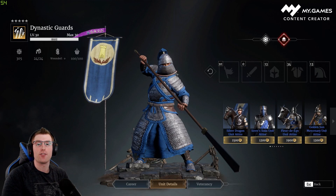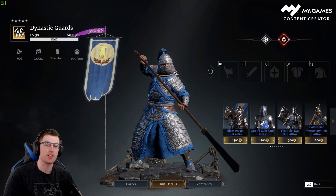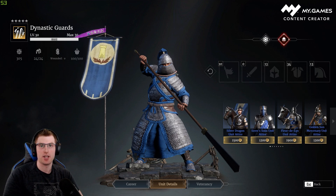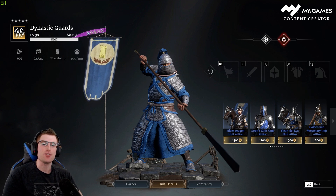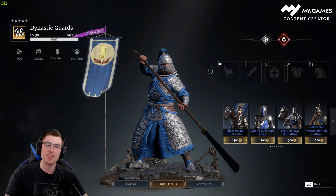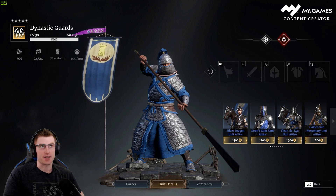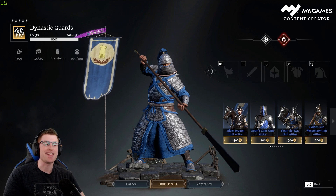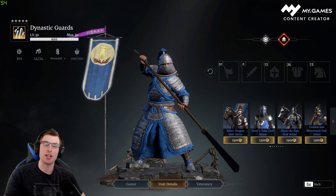The Madao Battalion, when they reach level 30, turn into Dynastic Guards — they're essentially the same unit, one leveled and one not. The leadership cost for these is 305, which is insanely good. If you cap out around 770 leadership, you can bring a gold unit Madao Battalion or Dynastic Guards plus two purple units. This is insanely good for territory wars, which is the primary application I'll be covering in this video.